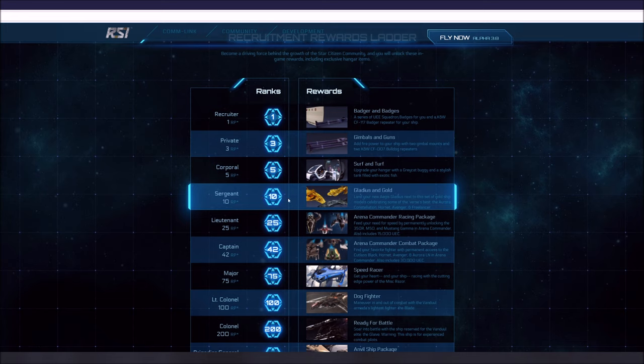You get the rank Sergeant when you hit 10 referrals, and with 10 referrals you get a Gladius in gold — so they're actually going to give you a ship here: an actual ship, a light fighter, a pretty good one. You can land your new Aegis Gladius next to a set of golden ship models celebrating some of the verse's best: the Aurora, Constellation, Hornet, Avenger, and Freelancer. Really cool — they're going to give you a ship. It's a great reward if you can get 10 referrals to get that light fighter.